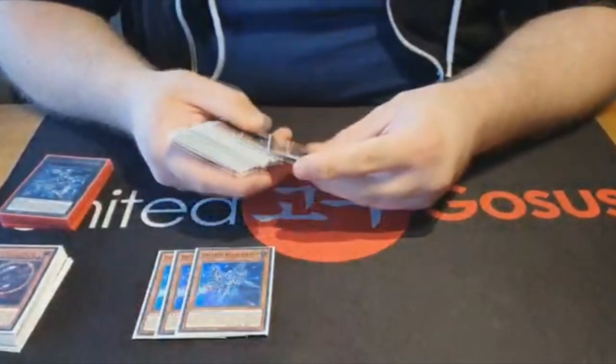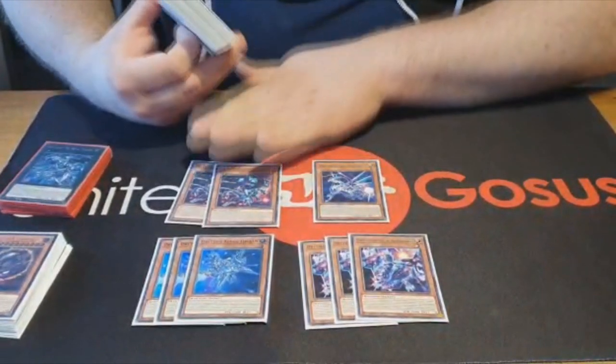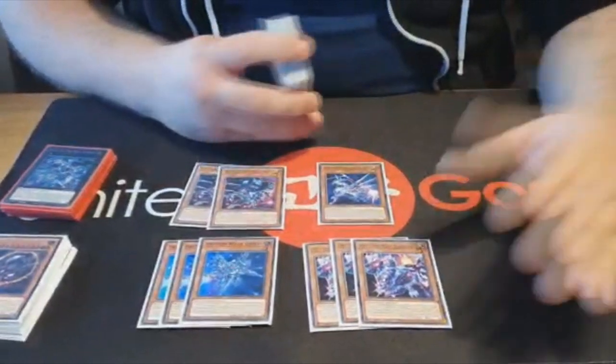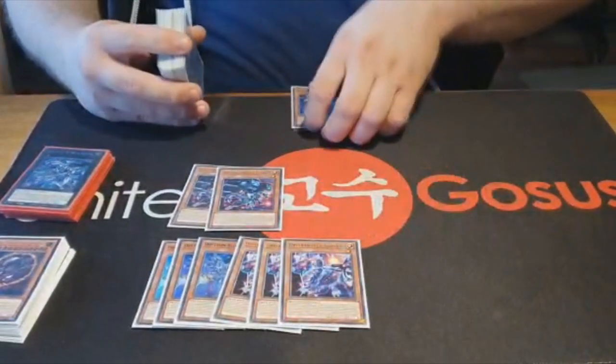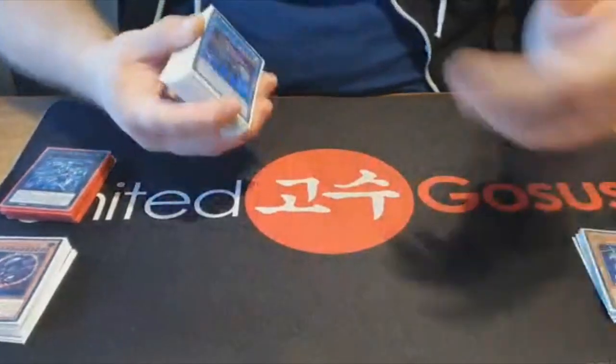Pretty much standard: 3 Alpha, 3 Zeta, 2 Gamma and a Delta. I think 2 Gamma is for sure correct, just so you can get into more Beta easier — and all of course busted cards. Nothing to explain here. The list is really pretty standard.